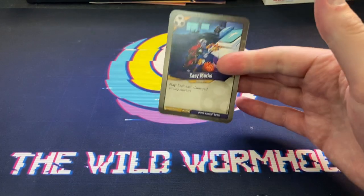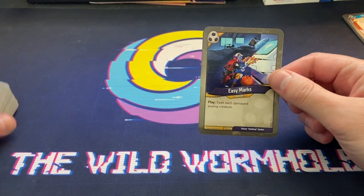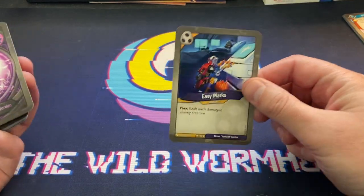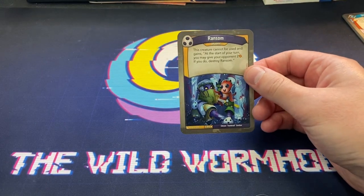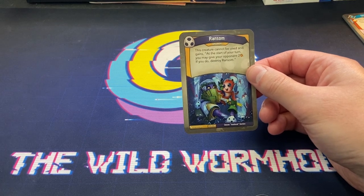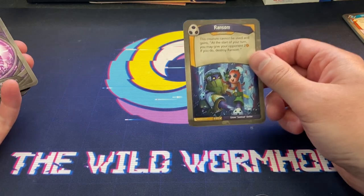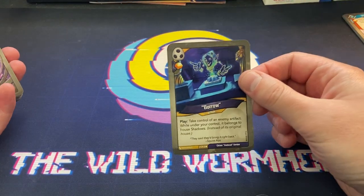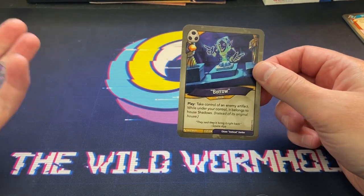We're into Shadows now. First up, Easy Marks - play: exalt each damaged enemy creature. With the Static Charges we just saw, that could be a really interesting combo. Ransom - this creature cannot be used, and at the start of your turn you may give your opponent two amber; if you do, destroy Ransom. Locks them down for a bit. Borrow - artifact control: take control of an enemy artifact; while under your control it belongs to House Shadows.